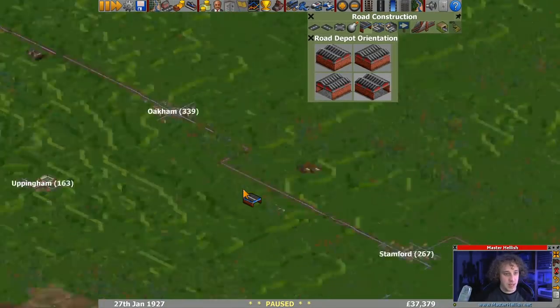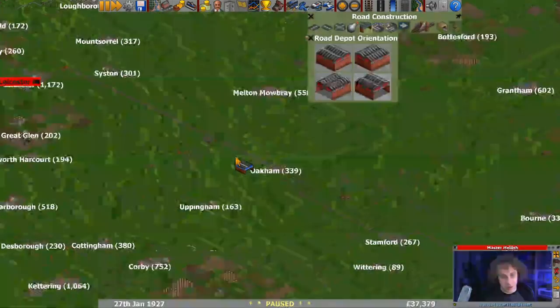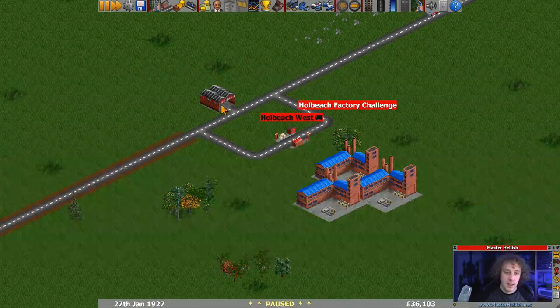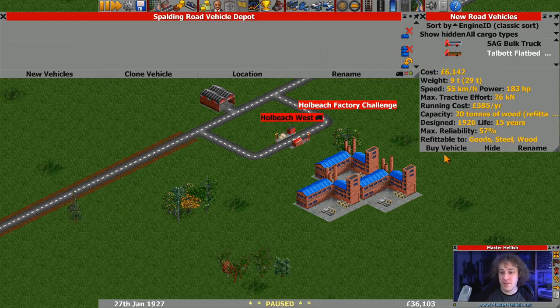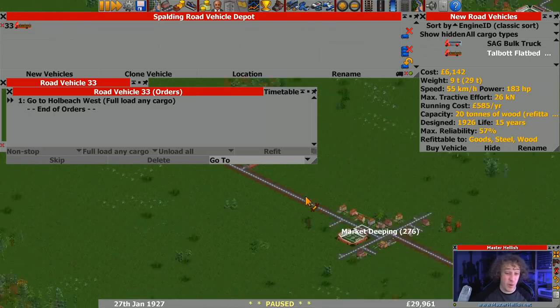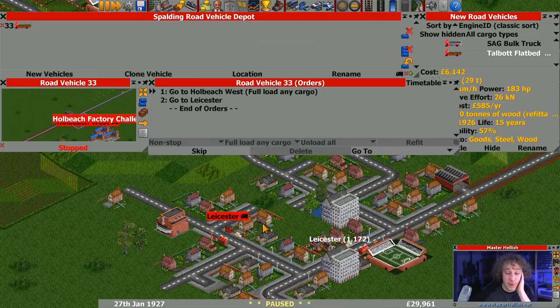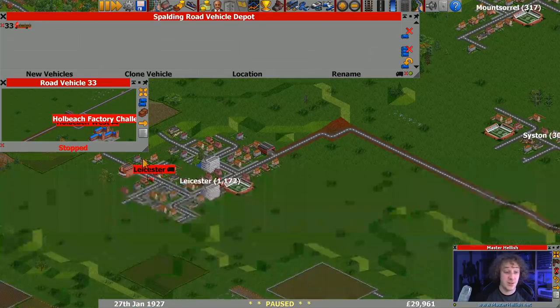We need more than two depots. So we've got Leicester over here and the whole beach factory there. Let's put one somewhere around this coal mine and then the other one roughly there. So we've got a couple of depots on route. Let's get at least one vehicle going - the brand new one. It's at 57% reliability and relatively costly, but I'm hoping it's actually going to deliver and get us some good money. We're going to refit to goods - that's the default for that truck. Good job I checked though, for a change. Send it on its way.